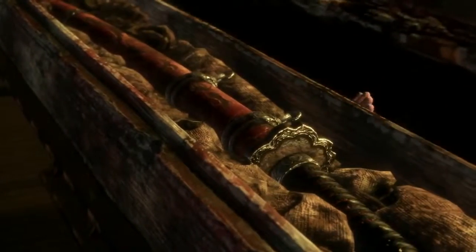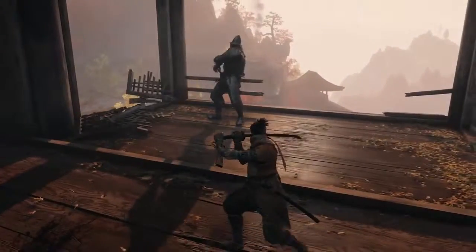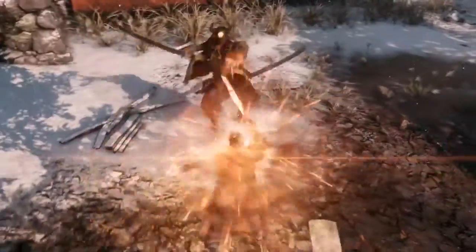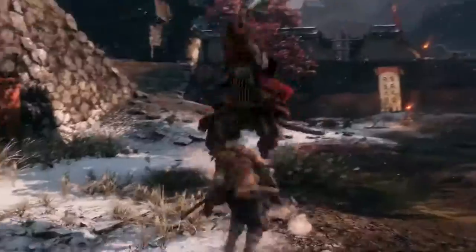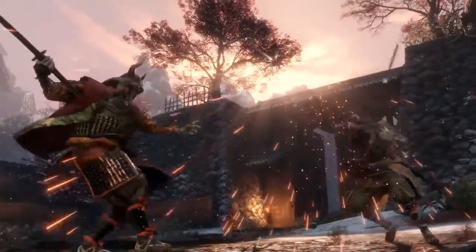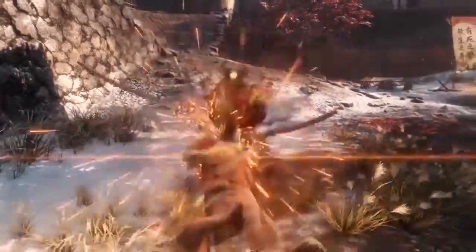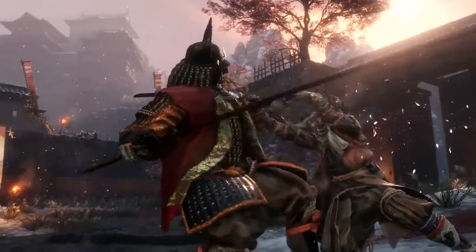Combat in Sekiro: Shadows Die Twice requires strategy, and the same tactics won't work against every enemy. A master shinobi must be both aggressive and versatile. Deflection is just one way to turn an enemy's attacks into an opportunity — each deflection will deal damage to an enemy's posture. Keep it up and the enemy's posture will break, leaving them vulnerable. Use this critical moment to land serious damage with a shinobi death blow.